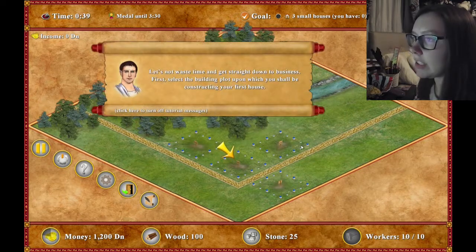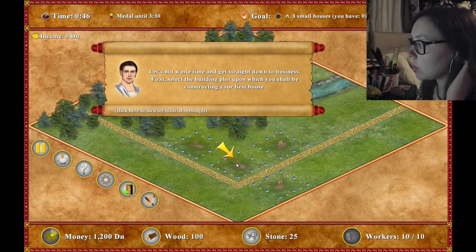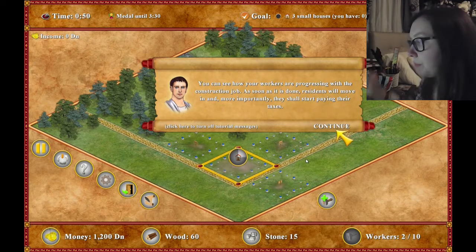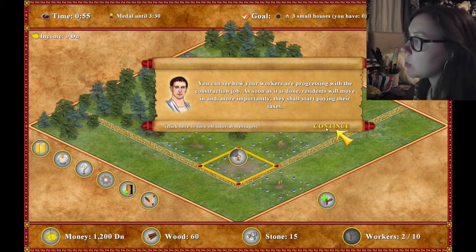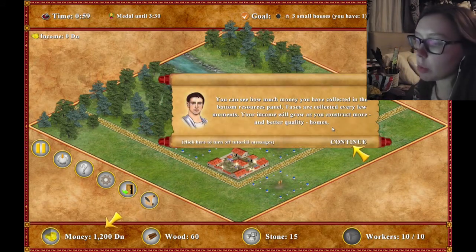Now I have no idea if I've actually got a timer on this thing, so let's not waste time and get straight down to business. "First, select the building plot upon which you construct your first house." Selecty select. You can see how your workers are progressing with the construction job. As soon as it is done, residents will move in and more importantly, they shall start paying their taxes - because the Romans were all about taxes.